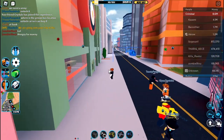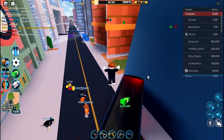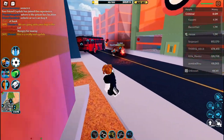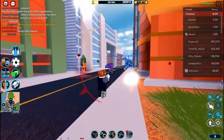A brand new Jailbreak update has just released, featuring brand new homing rockets, a prison bus, a bunch of new cosmetics, and some new trading stats. Today I'm going to be showing you guys everything inside of this update.